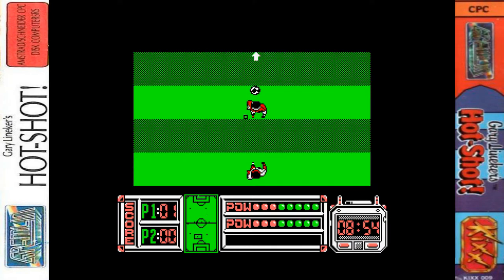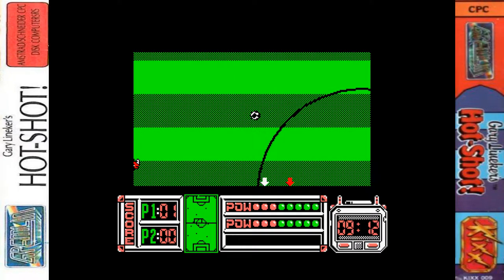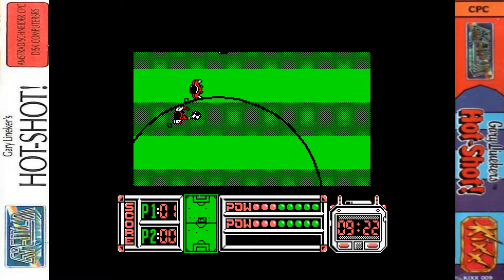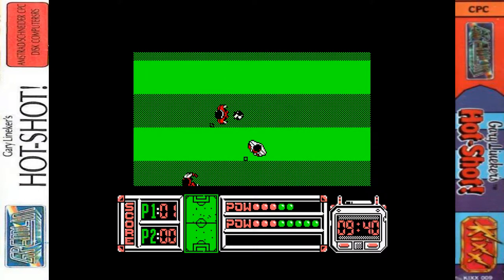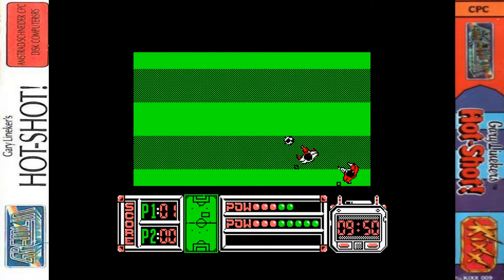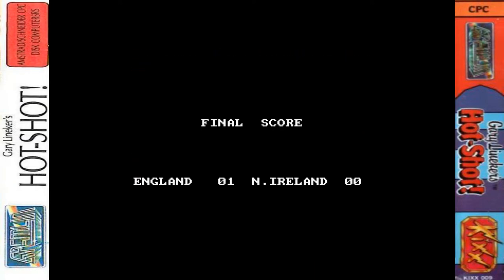The computer switches to the nearest player for you and does so actually rather well - that can be quite a problem in other football games. The AI of the computer isn't too bad either. I've definitely played football games with worse computer AI. They will hoof it down the pitch, take shots, and occasionally score. But overall, this is actually a rather easy football game in my opinion.